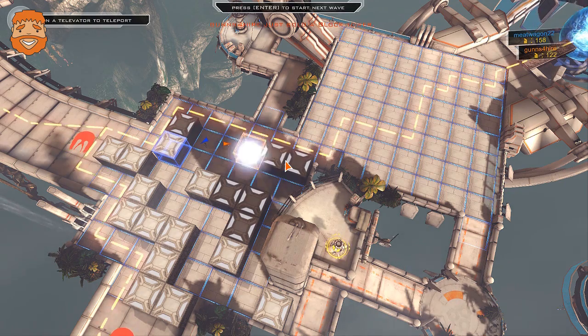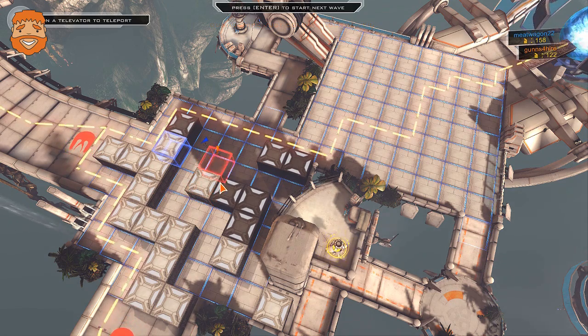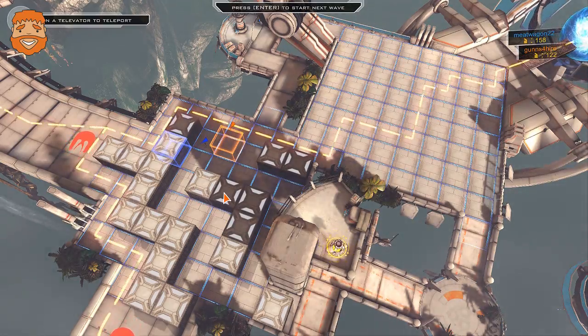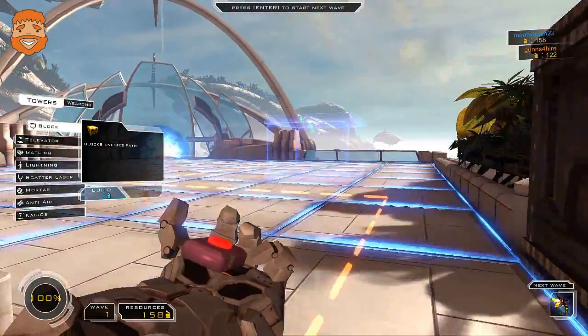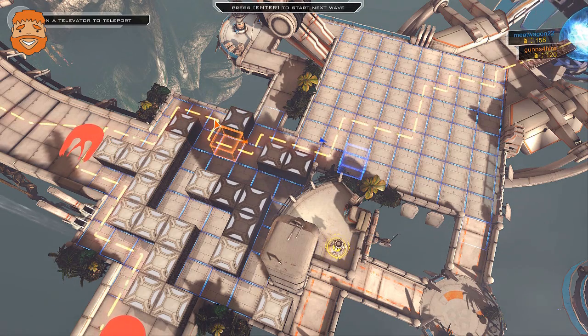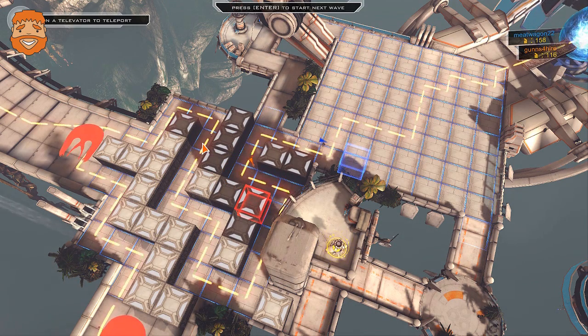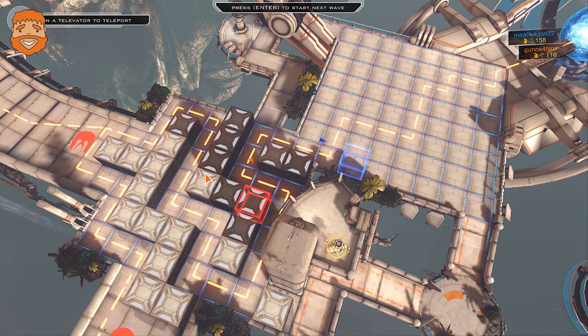Let me try something different. I'm going to get rid of these things here, and instead of making them go that way, I'm going to make them go in here. Get rid of this. Problem is, I'm trying to route them in this way. We could put a televator there. Why is that blocking them? Where are they going? I wanted them to go down that pathway there. It's because I was standing there, I think.